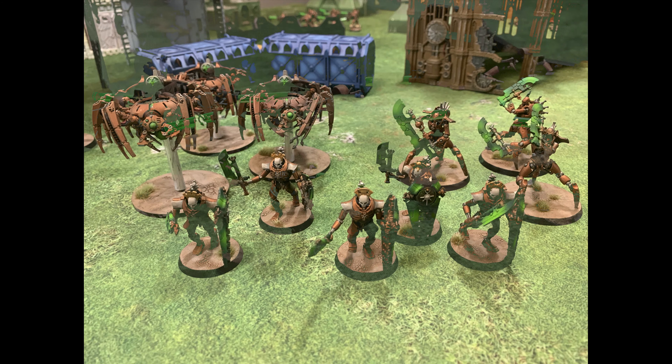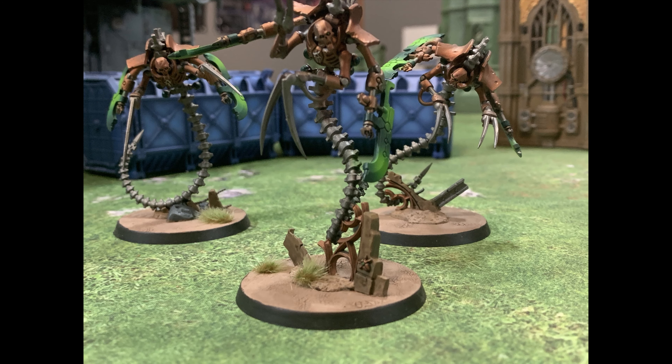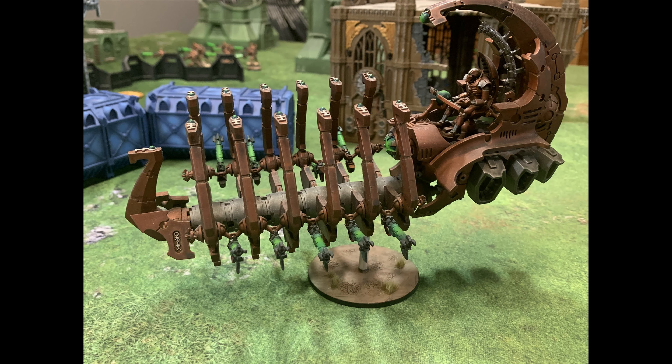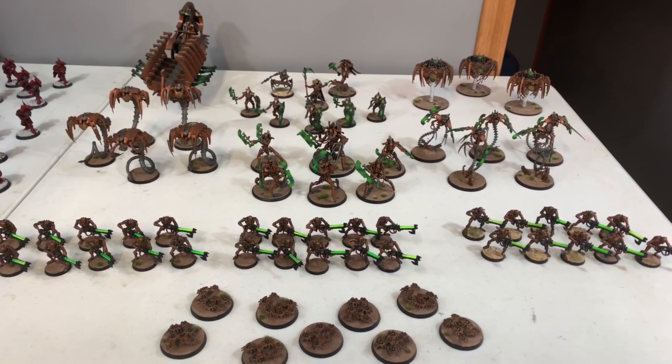In the troop slot we have three squads of 10 Warriors with gauss flayers. Elites: five Skorpekh Destroyers, three Tomb Spiders all with gloom prisms, and five Lychguard with hyperphasic swords and dispersion shields. Fast attack: nine bases of Canoptic Scarab swarms, five Ophydian Destroyers, and five Canoptic Wraiths. No heavy support — unusual for me — but for dedicated transports we brought a Ghost Ark to keep our limited troop footprint in the game.